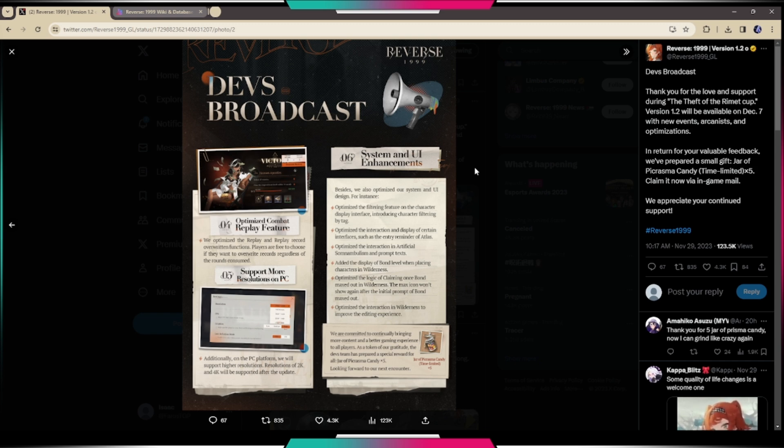As a token of gratitude, the dev team has prepared a special reward — basically five stamina, which is pretty solid. Make sure you guys claim that because it's time-limited. That's pretty much all the optimizations and brand new features coming in version 1.2.